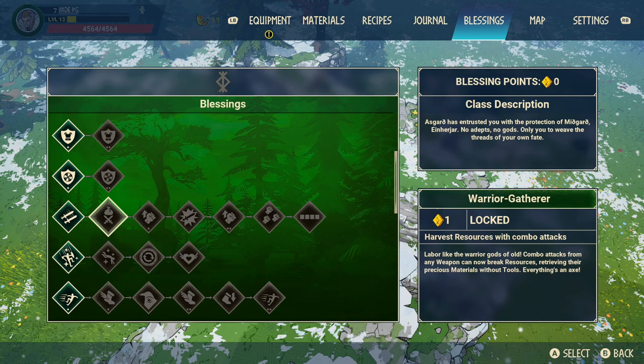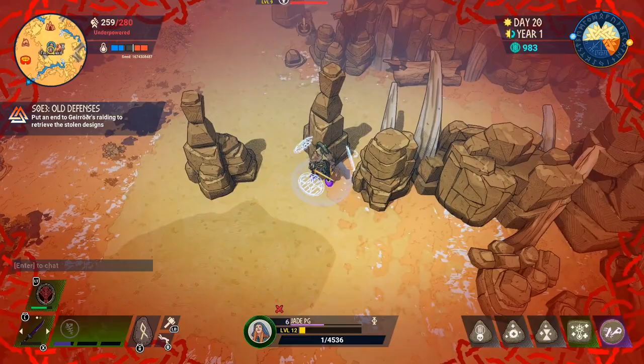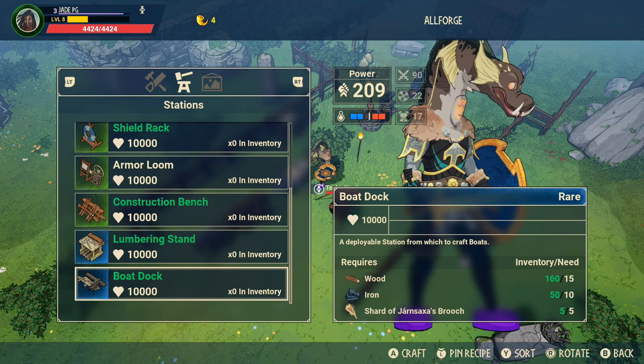Remember you still lose 75% of your souls if you die. However, if you do die you don't lose your weapons or armor — you only lose the gathered materials you've been collecting. Try to always have at least one portal shrine on you when exploring new lands. You never know when you've gone a bit too far and find a good spot to put one down.